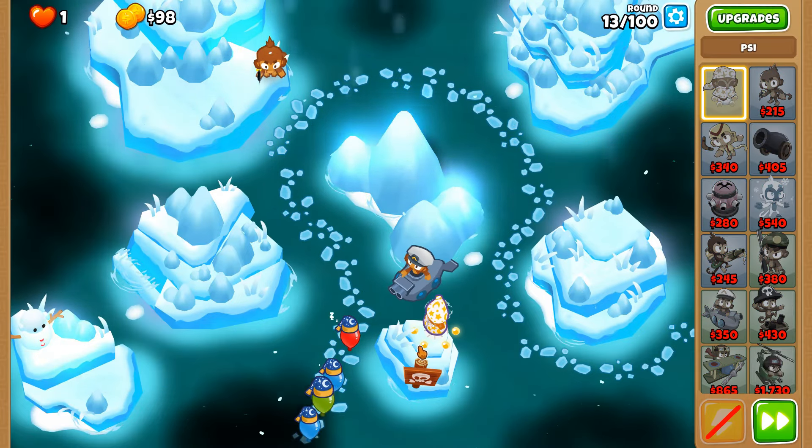Moab shredder — bigger stacks if we can. Round 39 ceramics again, close to the end of the track. I should really get myself a plutonium reactor at some point. Perhaps once we get some spiked balls on the field, just so that we have something that does bonus damage against ceramics and fortified ones in case they get to the end of the track.